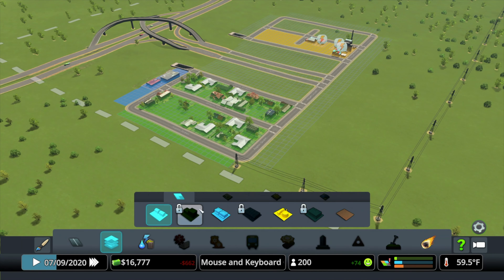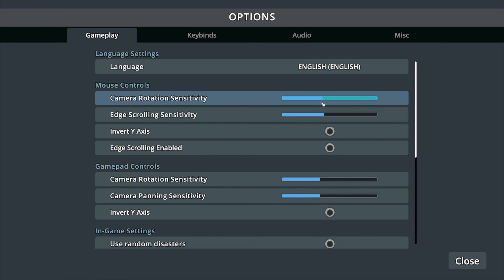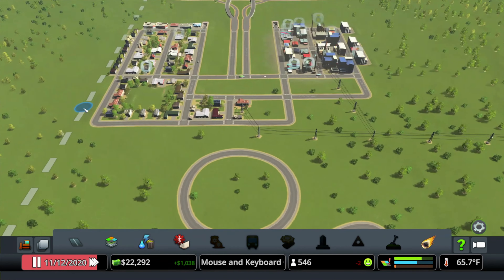Another tip would be to go to your gameplay settings where you can mess around with the sensitivity of stuff and also turn edge scrolling on, so that when you move your cursor to the edge of the map, it will move your camera as well, just like on PC.